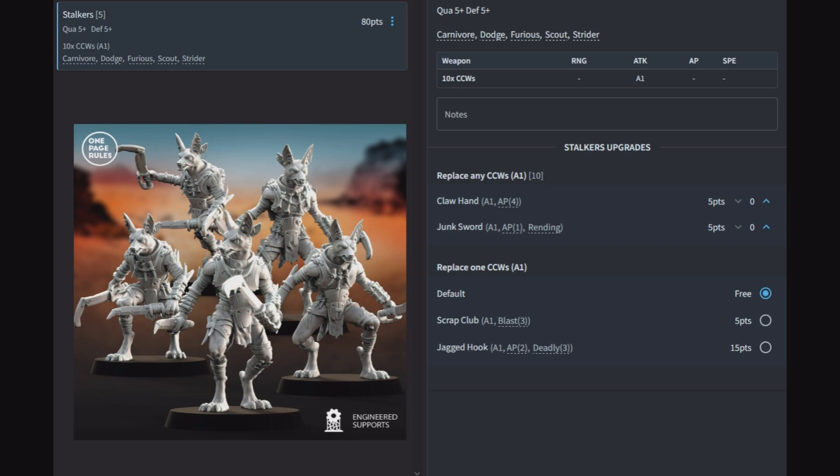Strider again means moving right through difficult terrain with no problem. For upgrades you have a claw hand for 1 attack at AP4 or a junk sword at 1 attack AP1 with rending. It's a toss-up: if you're going after heavily armored infantry, claw hand all the way. If you're fighting someone with a lot of regeneration, go with the junk sword for minus 1 to regeneration and the chance to hit at AP4.